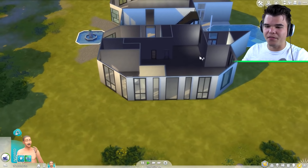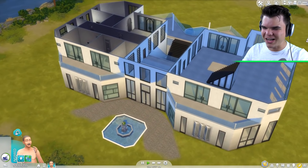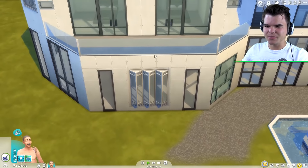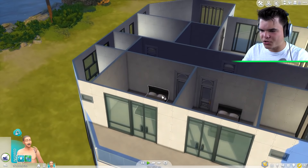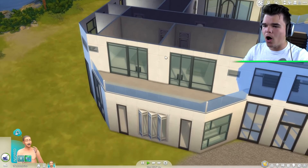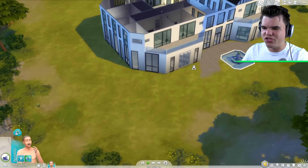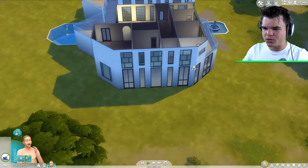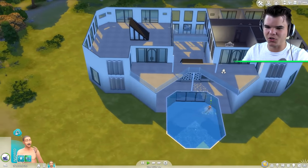I didn't just do windows on the bottom floor, I also did it on the second floor. Look at this, guys! We got a nice terrace over here with two bedrooms. I already placed the beds in there. I haven't done anything else to the furniture or interior yet - all the walls from the outside are still super blank and dead. But look at these windows, I think it looks absolutely amazing so far.